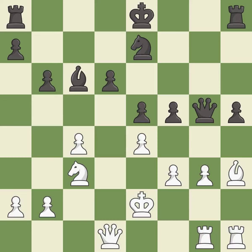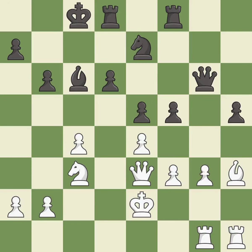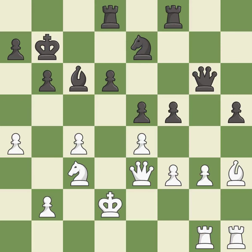This ignores an opportunity to threaten winning a pawn — it is a mistake. This develops a rook off its starting square, getting it into the action — it is good. This ignores an opportunity to prevent castling — it is an inaccuracy. This defends the attacked pawn — it is best. This protects the attacked pawn — it is best. The rooks can see each other now, allowing them to provide mutual defense — it is best. There were worse moves, but also something much better — it is an inaccuracy. That's fine — it is good. This is a fair move — it is good. This is not the best — it is an inaccuracy.